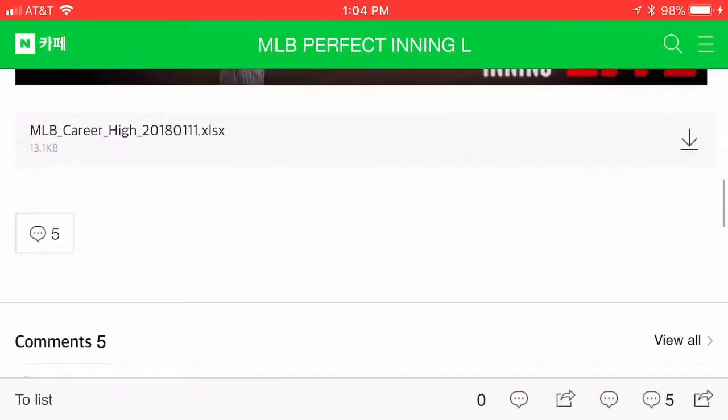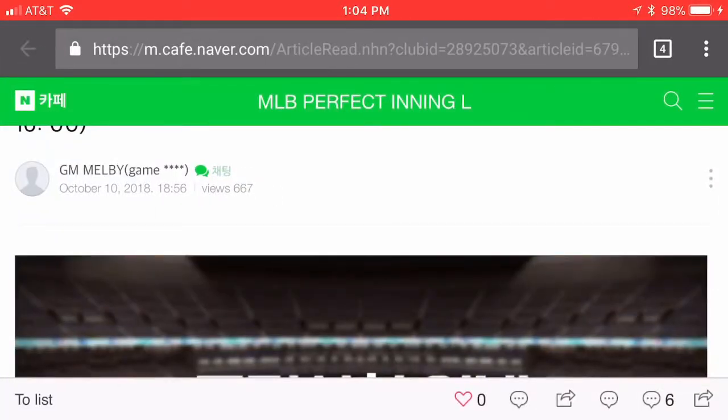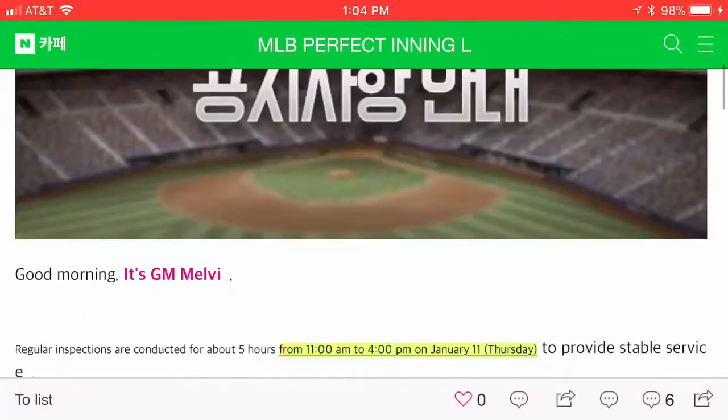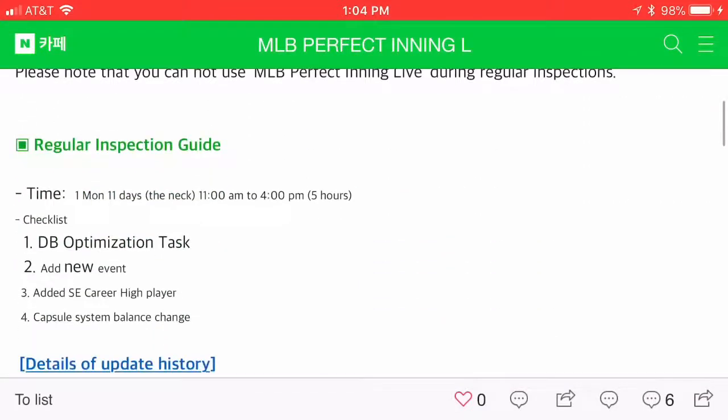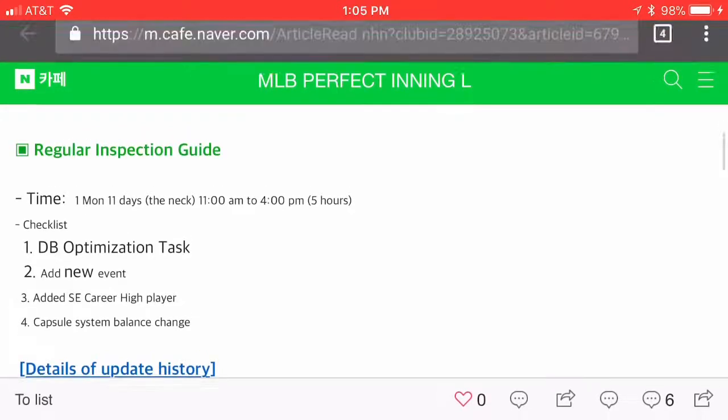Thankfully we'll be able to spend those coins. Moving on to the update guide, which is kind of the overview I probably should have gone through first: database optimization, new event career high, and the capsule system. It's going to be a five-hour maintenance — I'm anticipating 9 PM Eastern until 2 AM Eastern, though that's certainly subject to change.